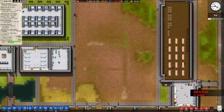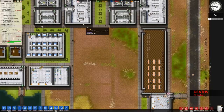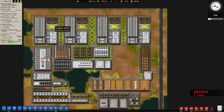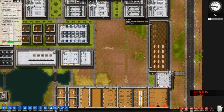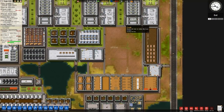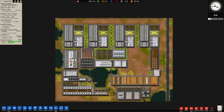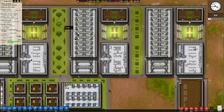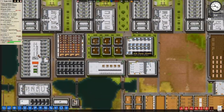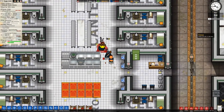This area here was originally earmarked for potentially cell block E, however it doesn't really fit in with the design and I wasn't entirely sold on it. People have suggested many things, and one thing that kept cropping up was putting in a forestry. Now it is right at the start of the facility and doesn't seem to fit, but considering the rest of the prison with all these bushes and trees and the fact we have a fairly big workshop with a lot of saws, I think that would actually be a prudent choice.